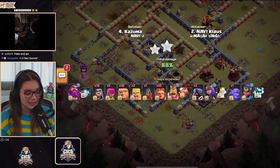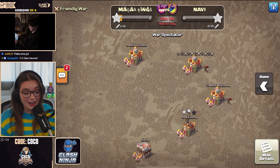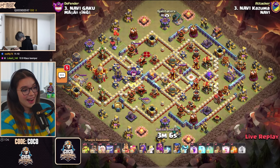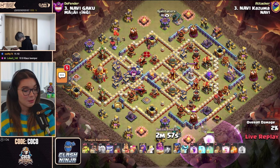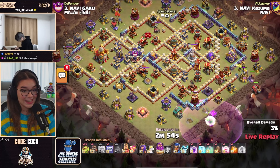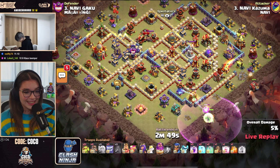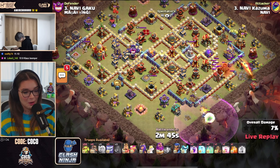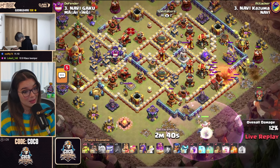Is 88% two-star enough to give them a lead? The problem is they're up against Starz and Kazuma — Klaus's own teammate — so they know how to play. Kazuma! How will he return? He has to beat the 88% two-star mark to take the lead. He's brought in 53 sneaky goblins, a bunch of wall breakers, and Yetis for support, with anti-spire recall spells. This will be interesting.